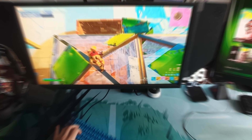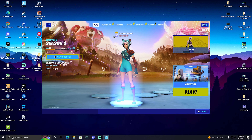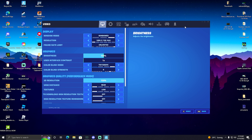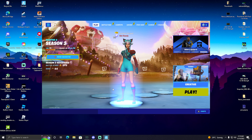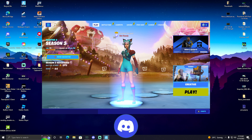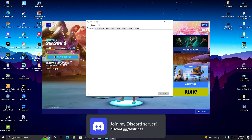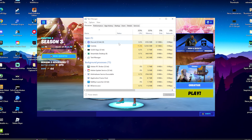Without further ado, let's get straight into the topic. First, launch Fortnite and put it into windowed mode so that you can still tab out to your normal Windows home screen. Once we have Fortnite running in the background, right-click on the Windows taskbar and go into Task Manager.